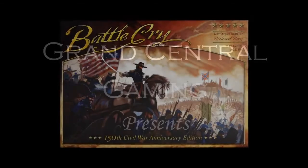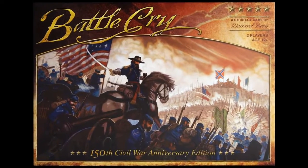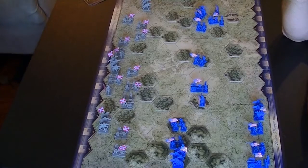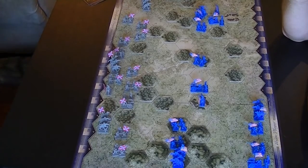Welcome to today's game, everybody. Today we are playing Battle Cry, which is a game around the American Civil War. The battle we will be playing is called the Battle of Pea Ridge, which happened out in Arkansas in 1862. The Confederates had been on a winning streak and they were trying to finish the Union Army off. We'll see if they can do that in this game.